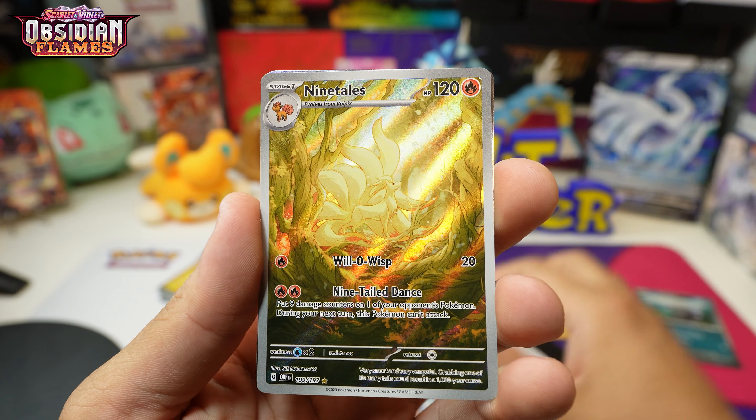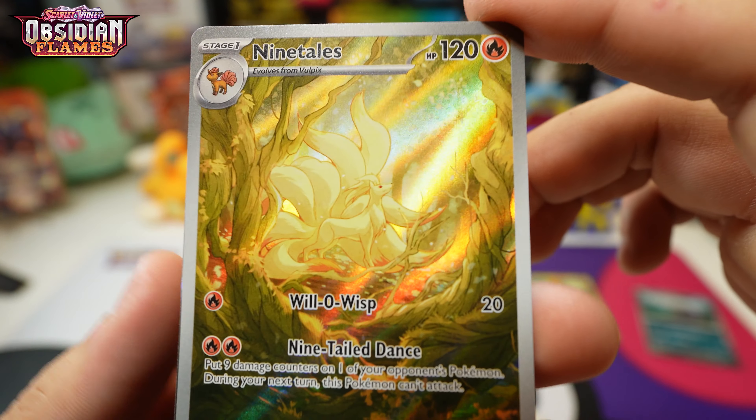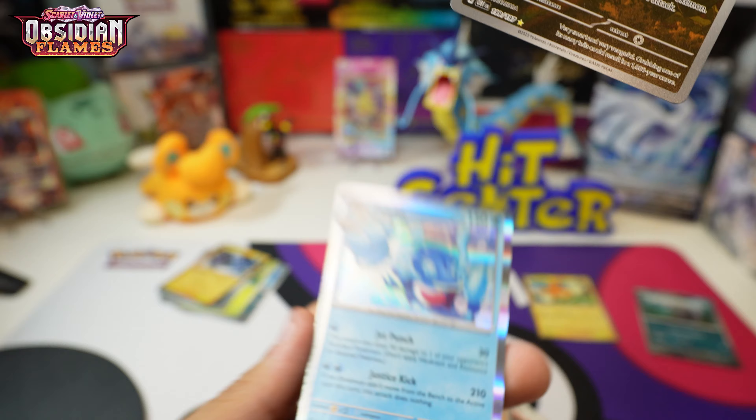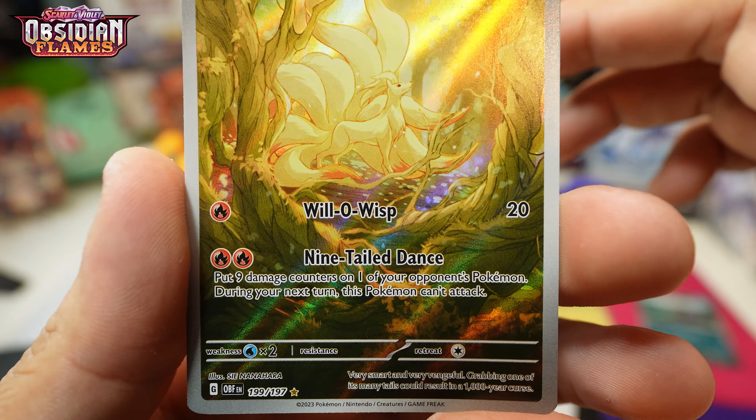Let's go — pack two! Fezandipiti, Rhyperior, Rufflet, Bronzong, Charmeleon, Crabrawler, and a Ninetales. Let's go — the best illustration rare in the set! Look at this guy shining. This is by far the best illustration, behind Palafin. What a hit — not bad at all. I'll definitely take that. One for two — sweet luck!